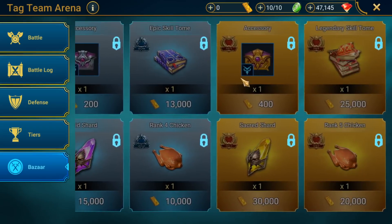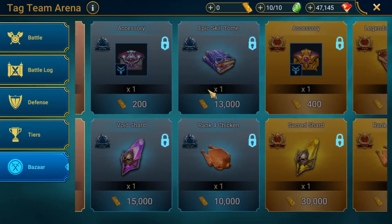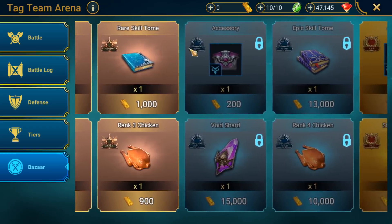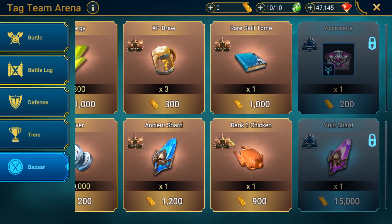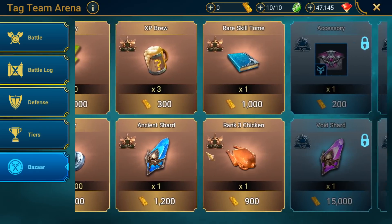Rare skill tome is 1,000 gold bars. Epic skill tomes are 13,000. Legendary skill tomes are 25,000. That's a pretty big jump from rare to epic. The epic to legendary difference is about twice as expensive — I think they're both overpriced, but the rare one seems really weird in comparison to the price point of the epic. Silver is something I would absolutely just skip 100%. The Ancient Shard is probably one of the better things. Probably also skip the Rank 3 chicken — 300 energy versus one Rank 3 chicken: you are always going to be able to get more out of 300 energy than one Rank 3 chicken. This is an example of Plurium being a bit out of touch with their own game if they think a Rank 3 chicken is worth anywhere close to the value of 300 energy.